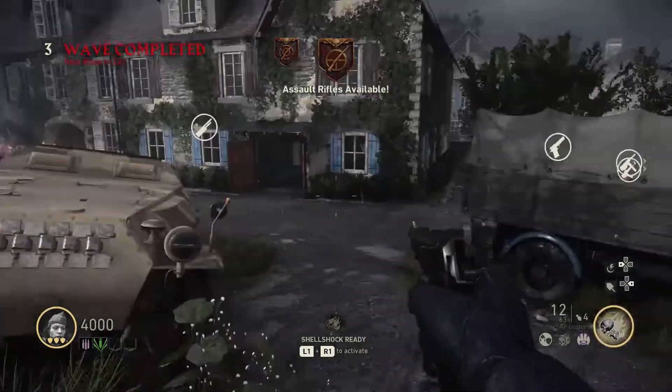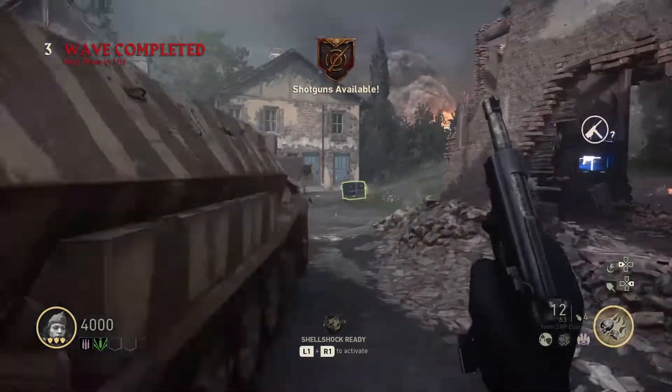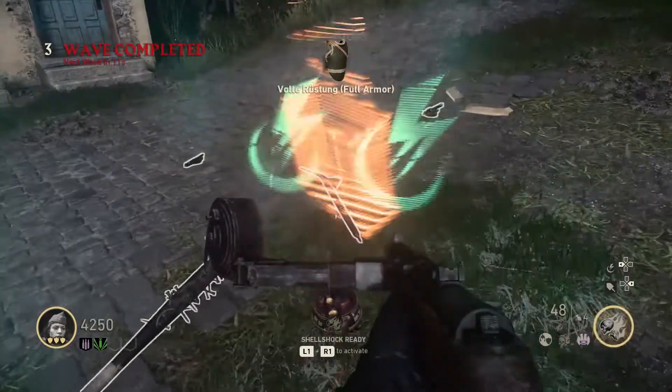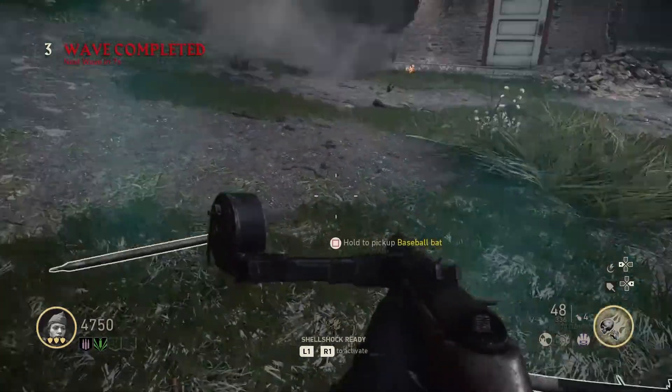After this objective, you get assault rifles and shotguns — those wall buys appear at this point. In the last sequence past round 7, you get light machine guns and sniper rifles. I don't know why they saved sniper rifles for last — doesn't make a lot of sense to me.